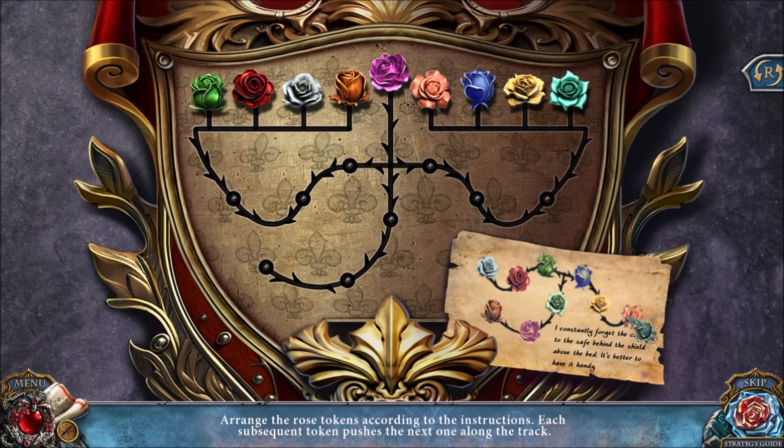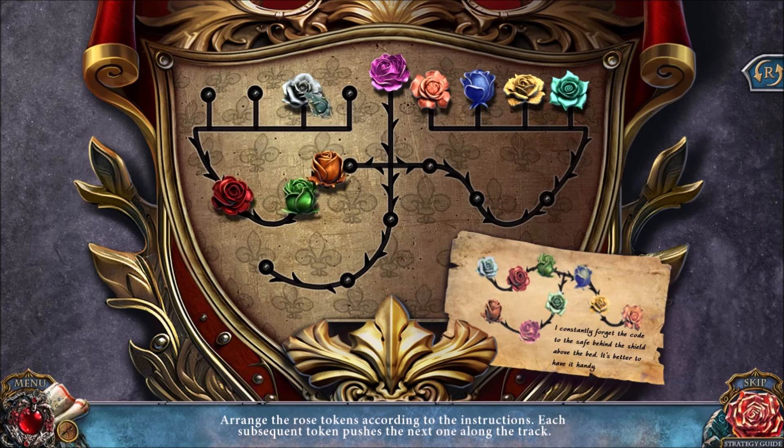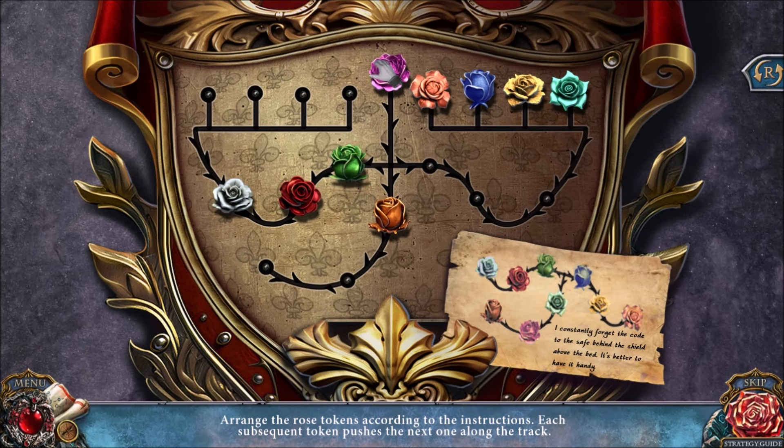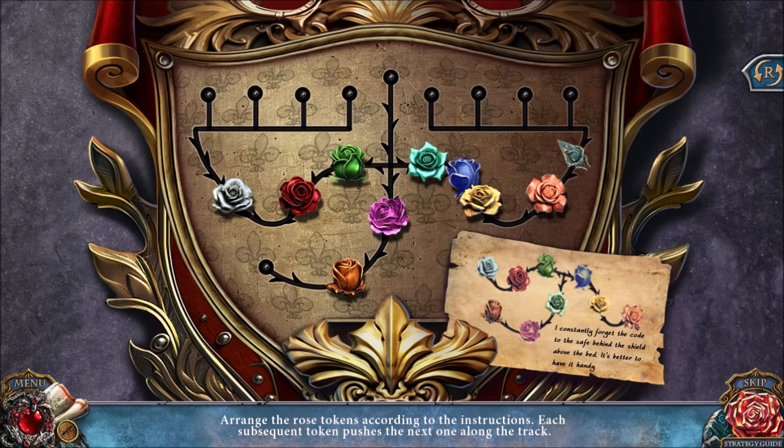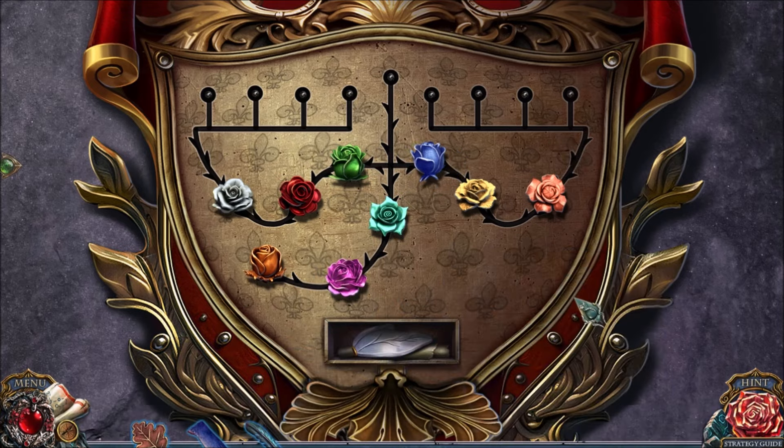With this puzzle, we want to get all the roses to show up like in the picture. Start with the left-hand side — orange, then green, red, and white. Next, get this pink rose in the middle, then get the green rose on the far right. Then it's going to be this order: blue, yellow, peach, blue, blue, yellow, and peach. Now all the roses are in place, just like the diagram.